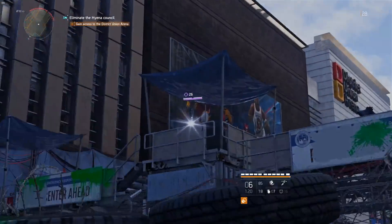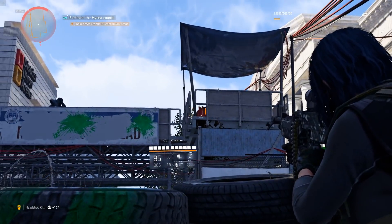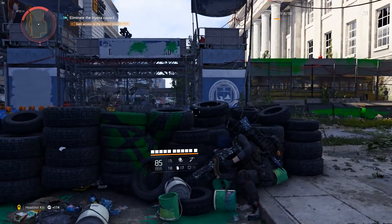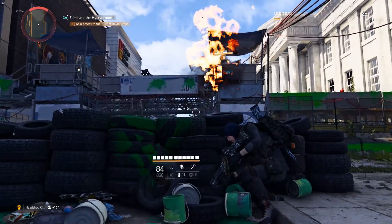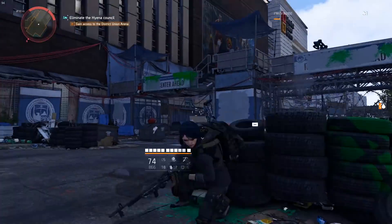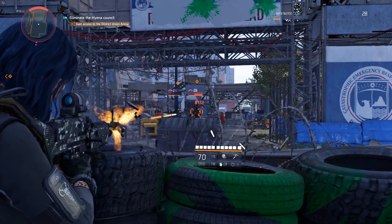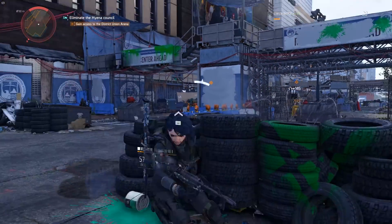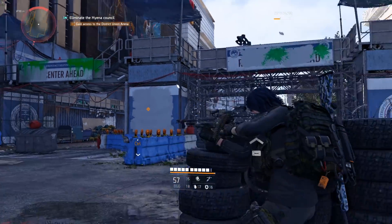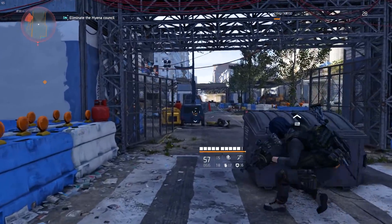Your objectives are basically as follows: first, clean up the streets and take out all three of the major factions; second, restore the SHD network so that Division agents across the country can continue to fight; and finally, help the civilians who have created settlements in the region, reinforce their positions, and give them better capabilities so they can live a better life. It's actually not a bad setup for a story, but unfortunately they don't really do a whole lot with it.